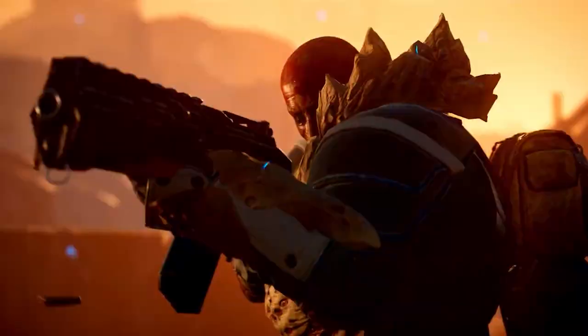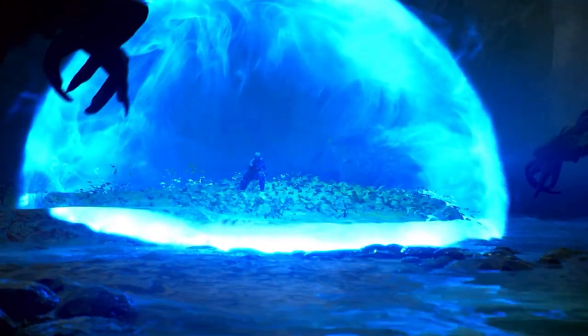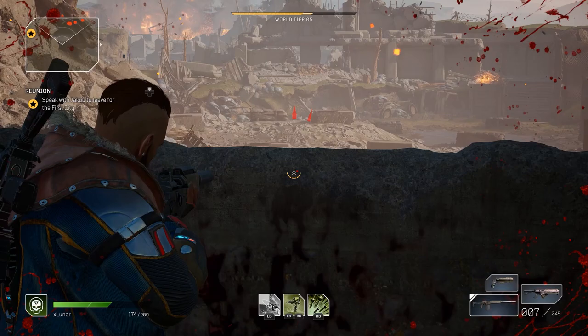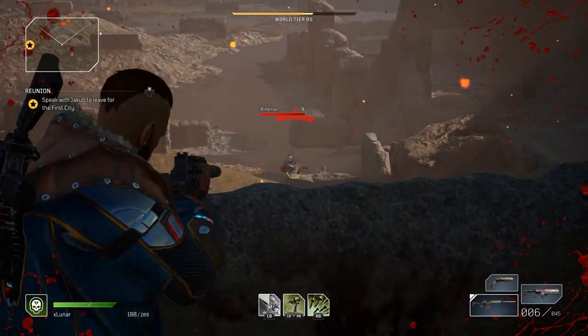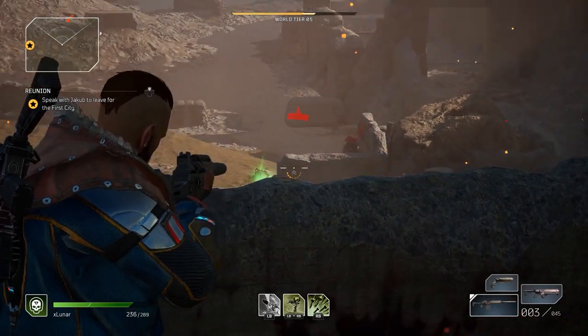Of course you can play any of the classes at any range. If you want to play close range with the Technomancer like I do often, you just need the right mods, and there's no shame in taking cover to heal a bit. Also pick a build that suits your ability — if you're not the best at aiming, the Technomancer with sniper rifles might not be the best option, and you may want to play something close range with shotguns instead.